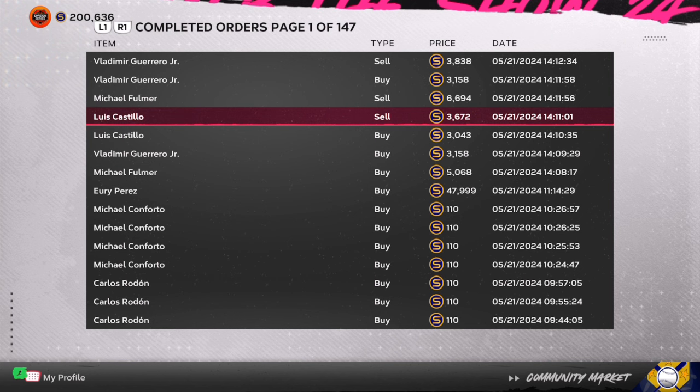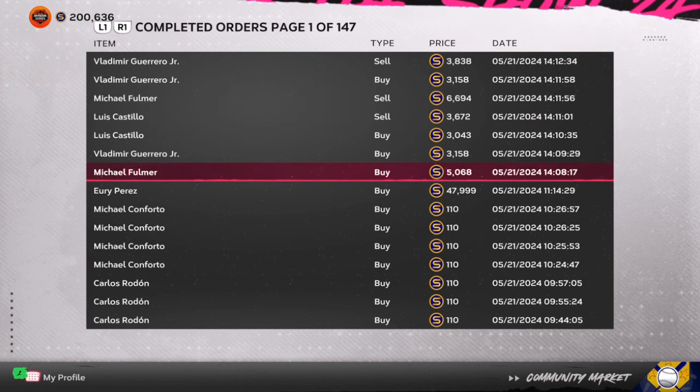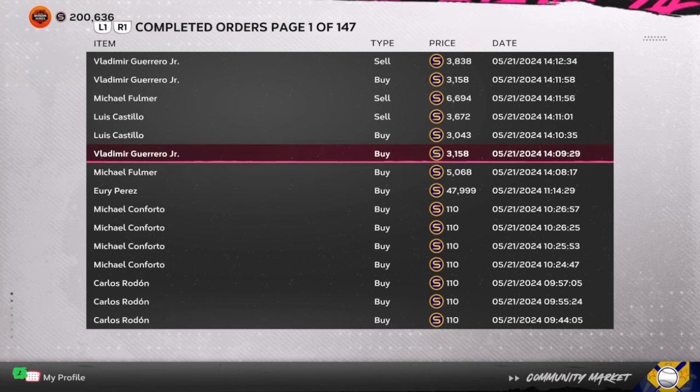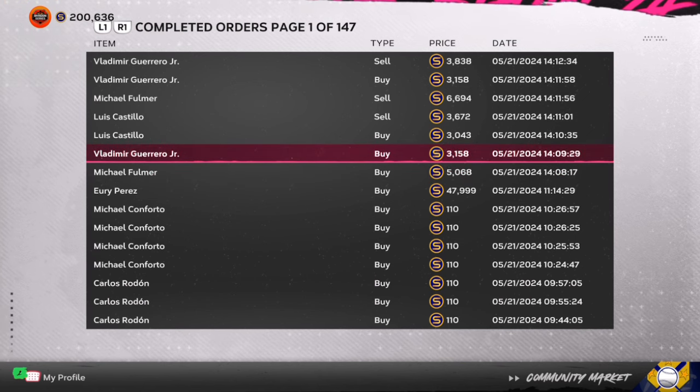If you have 15 to 20 minutes and you are patient, just jump into an online game, jump into a mini seasons game, or just scroll on your phone. You're going to have an extra 7,000 to 10,000 stubs coming in without you even really doing anything on the game.